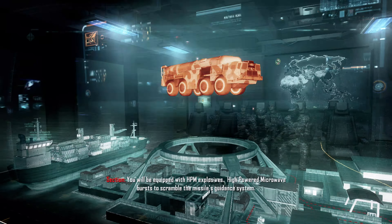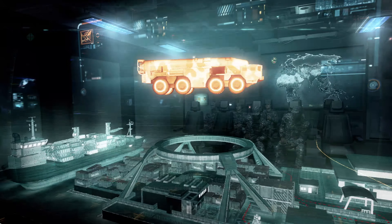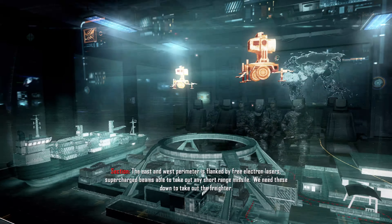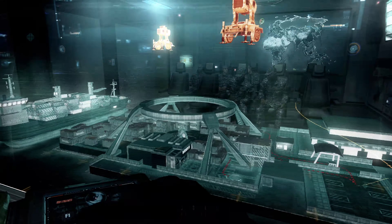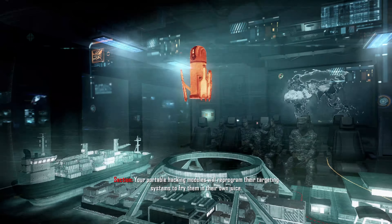You will be equipped with HPM explosives — high-powered microwave bursts to scramble the missile's guidance system. The east and west perimeter is flanked by free electron lasers, supercharged beams able to take out any short-range missile. We need these down to take out the freighter. Your portable hacking modules will reprogram their targeting systems to fry them in their own juice.